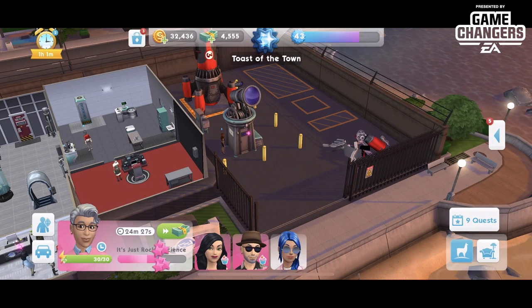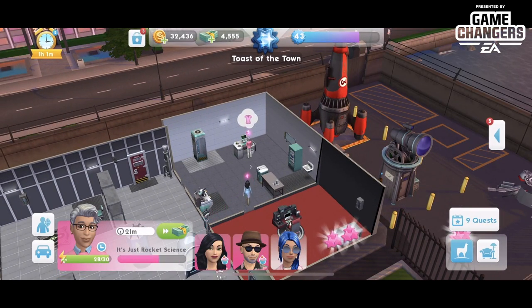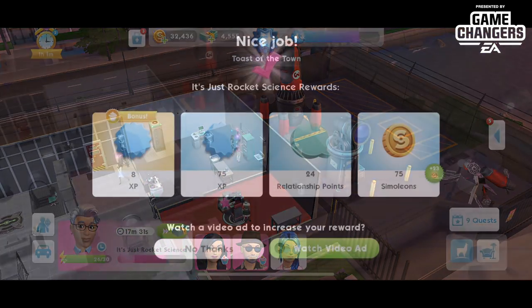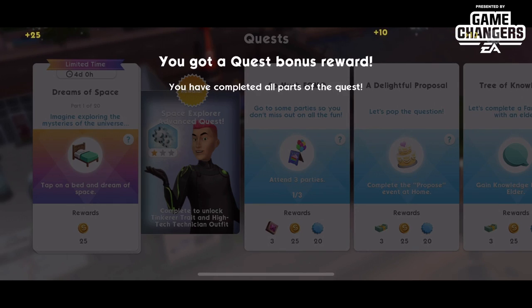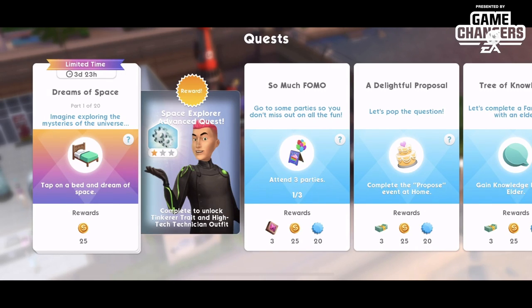I'm not going to waste sim cash right now because this little 30-minute task will get through really fast just by clicking and doing things. We finished that — I'll say no thanks and that should kick us into our quest. The quest is called 'Space Explorer Advanced Quest' — complete to unlock the Tinkerer trait and High Tech Technician outfit.